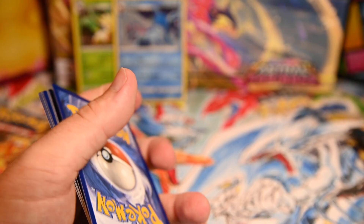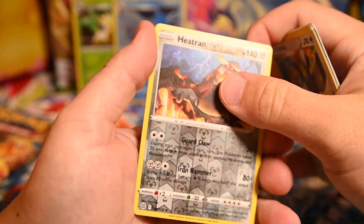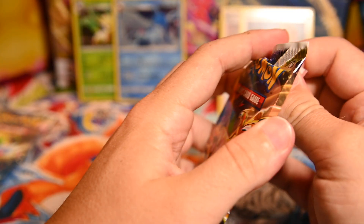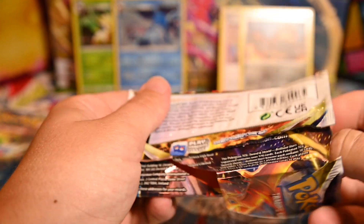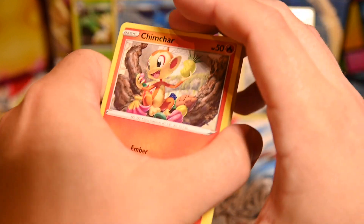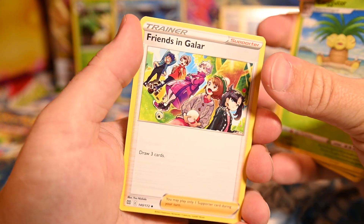Lovely V-Star card. Weasel, Hawlucha, Magmar, Staryu, Choice Belt, Dubrava, Staravia, Heat Trend reverse rare, and Professor's Research holo. I wasn't expecting a holo trainer card, but I guess that's becoming more and more of a thing. Leon — I can't remember what set that was — was a big thing. That first pack was not in focus; I wasn't paying a lick of attention.